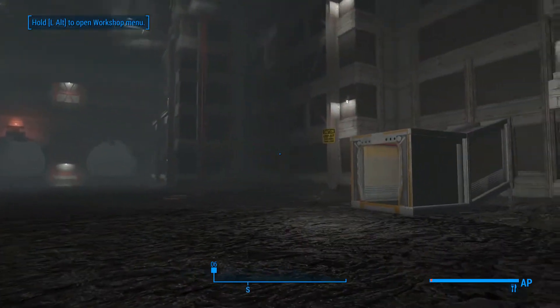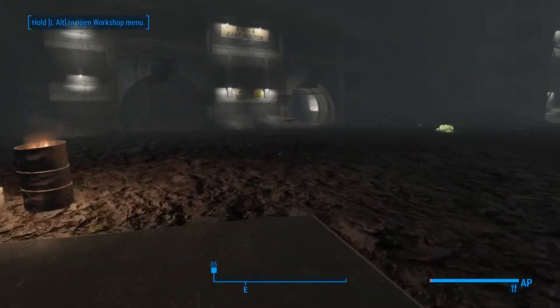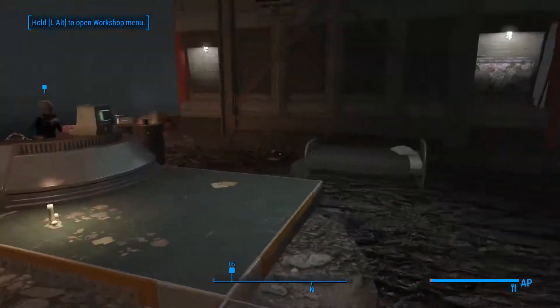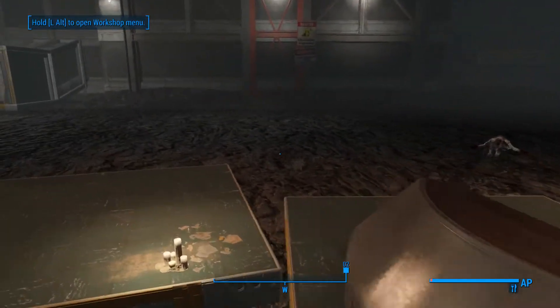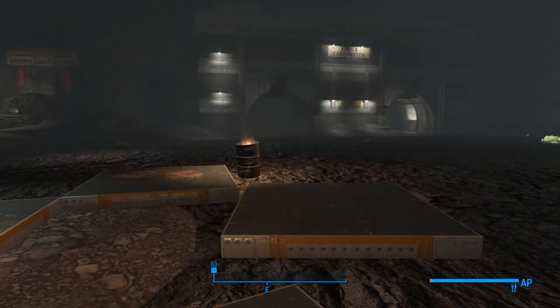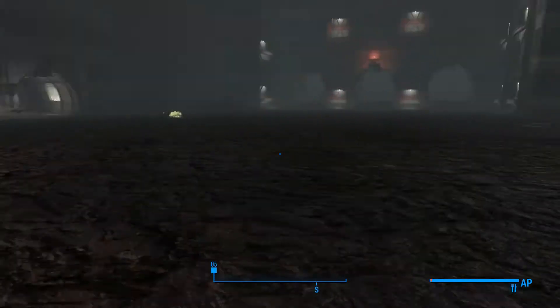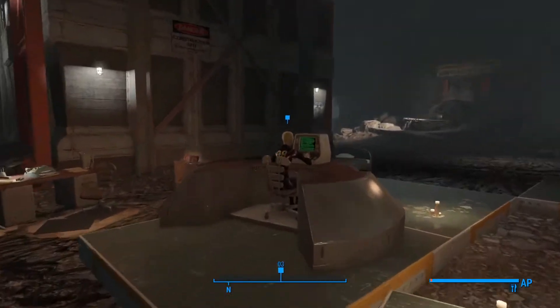Off camera, we cleared out as much junk as we could in the area. Pro tip for you guys that don't know — a lot of you watching I know do, but maybe some people don't — you can link a settlement supply line to this place. So if you find yourself low on resources, you can send a settlement supply line link to new sources.